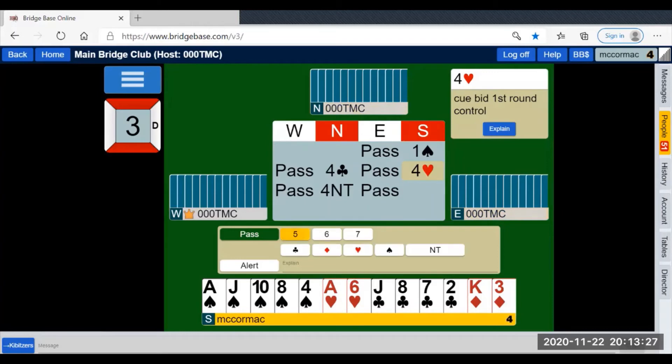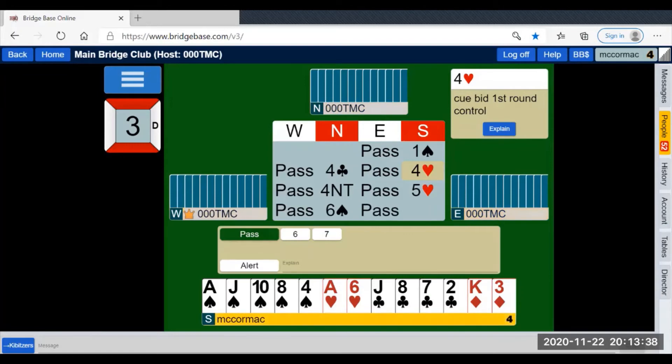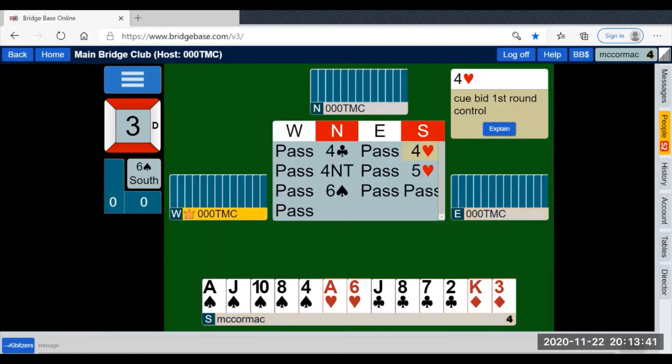Five spades — apologies — two aces. Pass, six spades. Pass, pass, pass. If your partner had a club void, instead of bidding six spades over five hearts, they could re-bid the club suit again, showing they have a void. And now you might be able to bid six diamonds showing a second round control, and you may be able to bid a grand slam on minimal values.